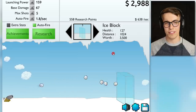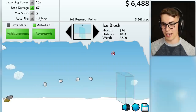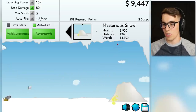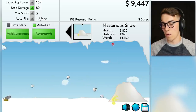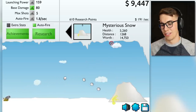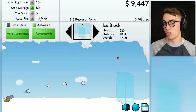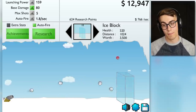I'd rather save time and keep clicking for now. I'd like to get to a point where the auto fire actually fires quicker than you can click. I've mastered the ice block — let's go to the Mysterious Snow. I'm pretty sure that's piss, dude. Some of the snowballs are hitting it but I need more launch power. I'll be back. Okay, mysterious snow — yellow snow — I know what you're all about. You're just a pile of piss, and I'm gonna come back and kill you.